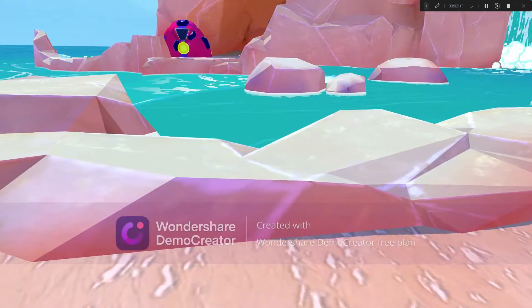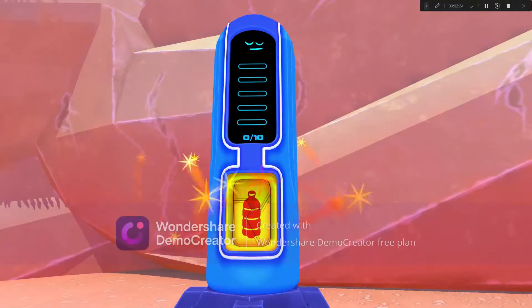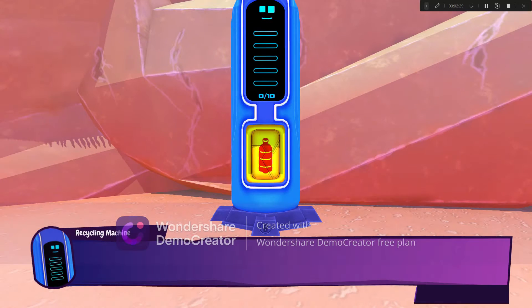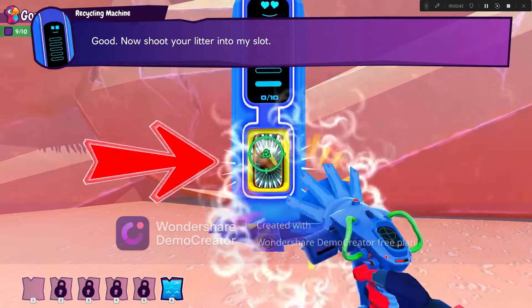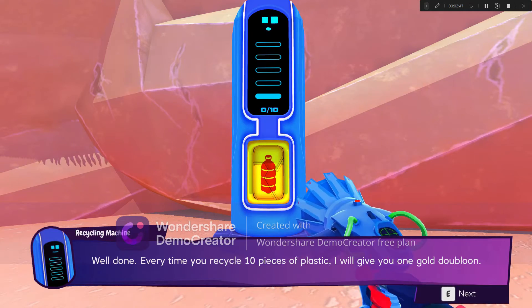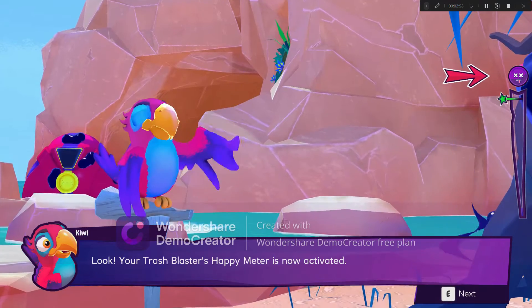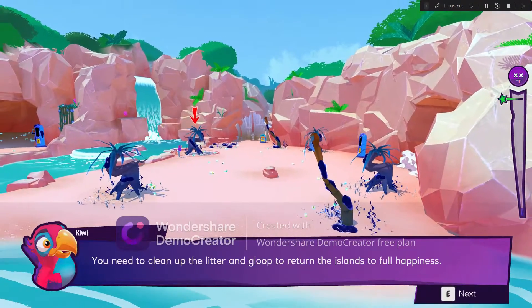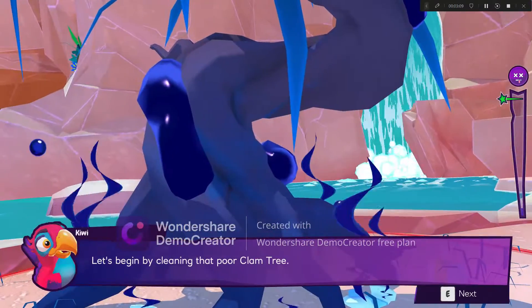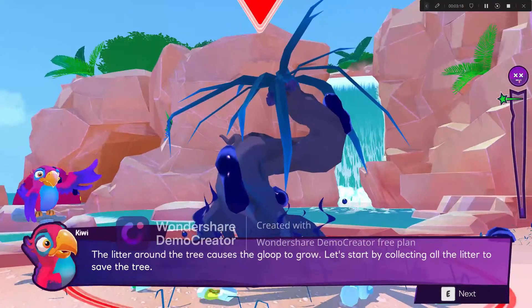I fell into the water, guys. First you need to select the plastic litter up in your inventory. Every time you recycle ten pieces of plastic, I'll give you one point. Look, your trash blaster's happy meter is now activated. As you can see, the litter is making save the island very happy, and we will clean up the litter and gloop to return the island to its happiness. Let's begin by cleaning the palm tree. The litter around the tree causes the gloop to grow. Let's start by collecting all the litter to save the tree.